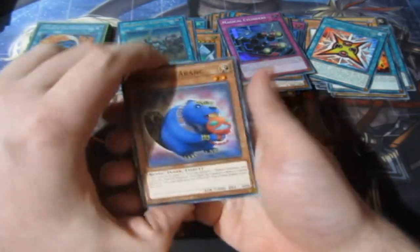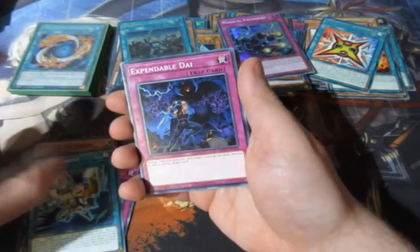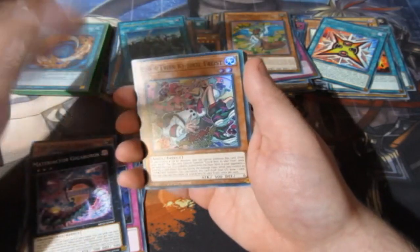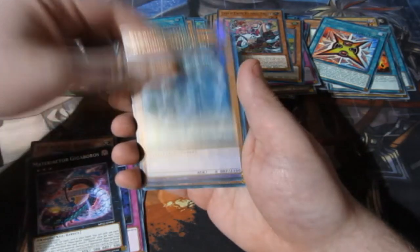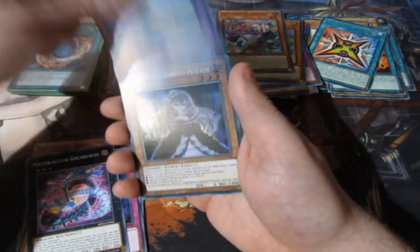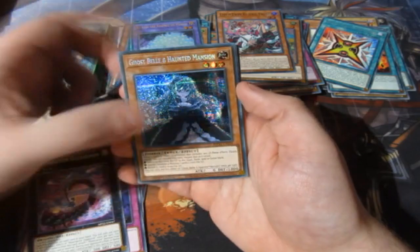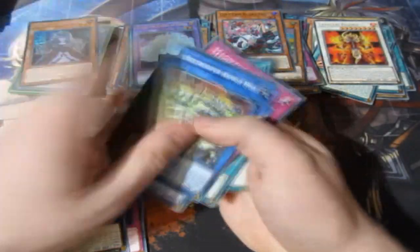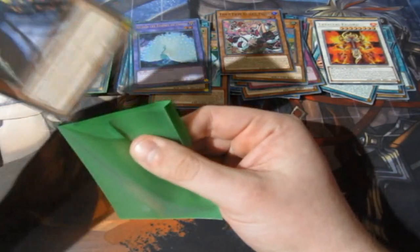A lot of people have been telling me they want to ban Super Polymerization because it's so cheap to use and abuse. We've got Swallow, the other Live Twin, Killer Frost, Stardust Synchron, and the Vanity Ultra Rare. And we get the Ghost Spell — the Haunted Mansion Secret Rare! That is beautiful as ever, and we've got the Laval right there.